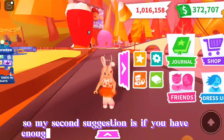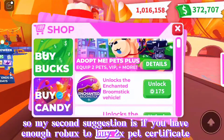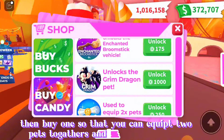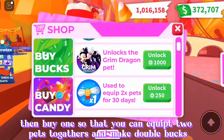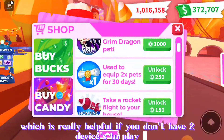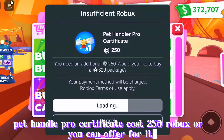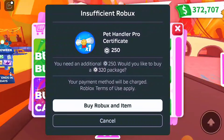My second suggestion is: if you have enough Robux to buy a 2x pet certificate, then buy one so that you can equip two pets together and make double bucks, which is really helpful if you don't have two devices to play. The pet handle pro certificate costs 250 Robux, or you can trade for it.